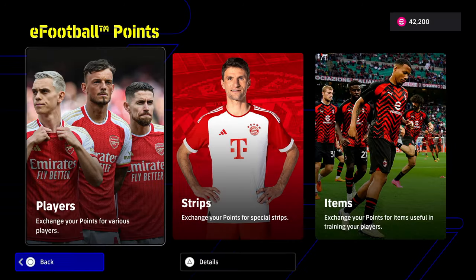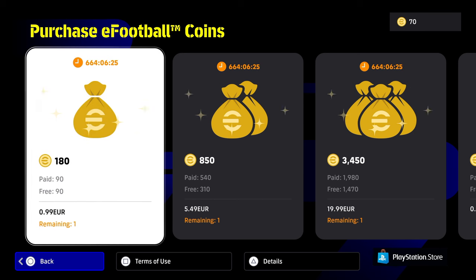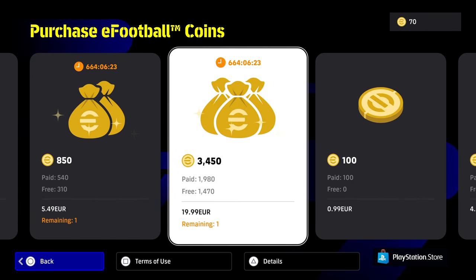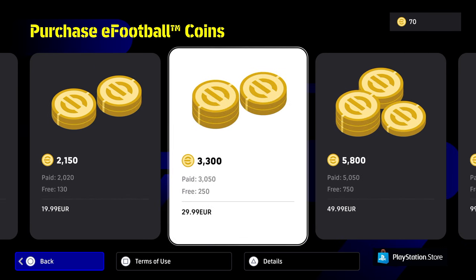In the eFootball Points store we've just got the same players as normal — they never usually update those players too regularly. But we do have the eFootball coin sale. If you do buy coins, it's always nice when there's a sale. The sale goes as far as 20 quid for 3,450 coins. Usually that is 30 quid for 3,300, so you're saving a good bit there and getting extra coins.